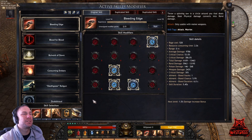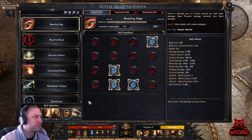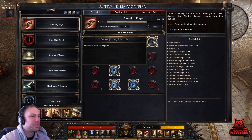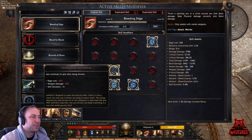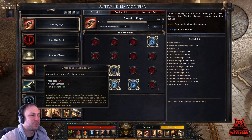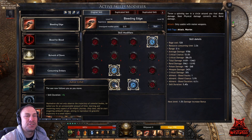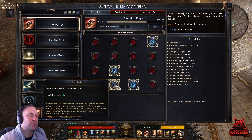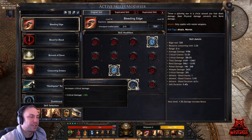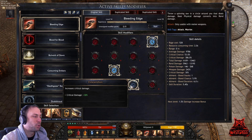Bleeding Edge is really an insane damage boost — it's just crazy how much damage you can do. Increased projectile speed is very important. The axe continues to spin after being thrown — we have plus 4 seconds and plus 2 seconds, so the axes are around us for 6 seconds total, which is massive. The axe now follows you as you move — that is a must-have. Skill duration plus 1 second and critical damage plus 30 percent.